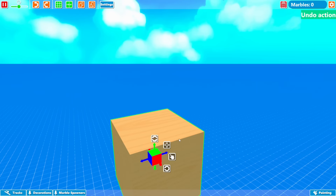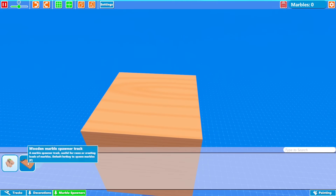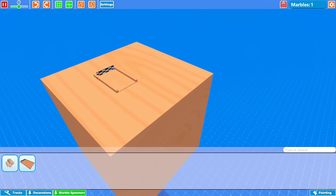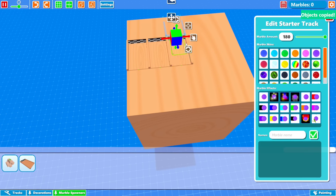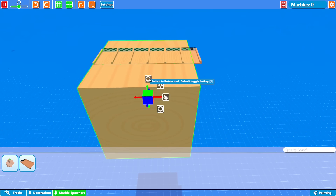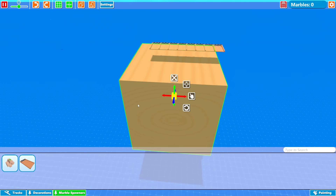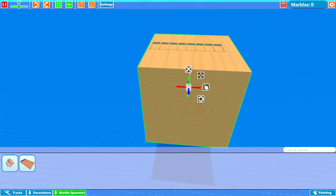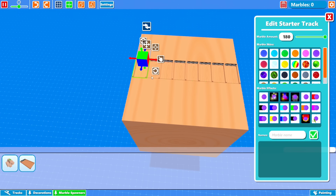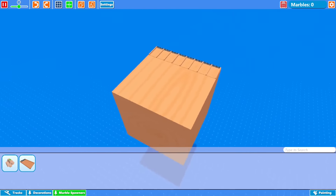I'm gonna move this cube into position — actually, I'm gonna leave it just like this. It'll be easy to work on this way. So I'm gonna build basically a whole marble run around the cube here and I do want to see how this looks with a bunch of marbles. I'm gonna place a few of these just to see how it looks — one, two, three, four, five, six. I might resize it to see how this would look with eight spawners. We can do a different color for each spawner.